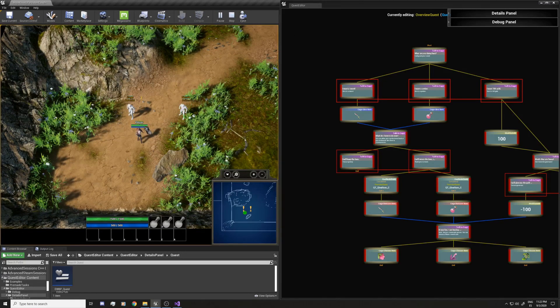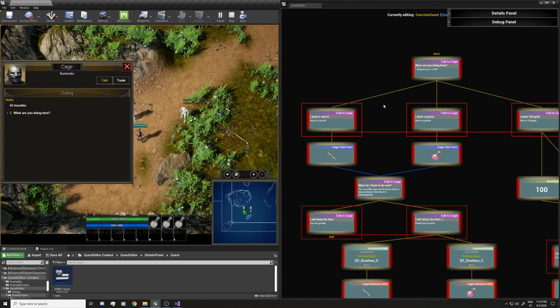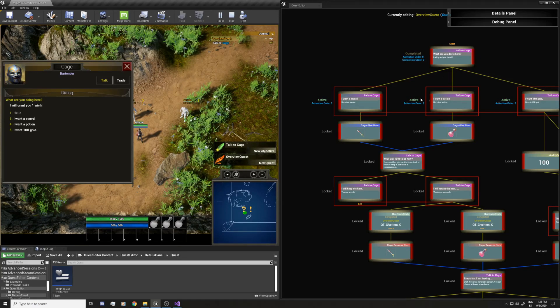I disabled auto-save for this particular video, so every time I enter the game it's going to reset. You can see this is the NPC and this is the first node. If I click it, this is completed and it activates three options you can see here: you can get the sword, the potion, or the gold. If any of these options completes, it's going to disable the other ones so you don't see them anymore. For the first run I'm going to go for the sword.